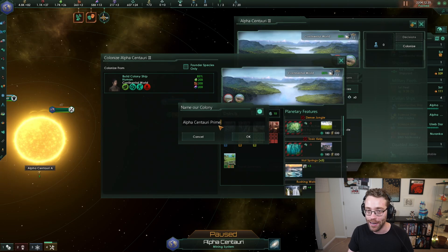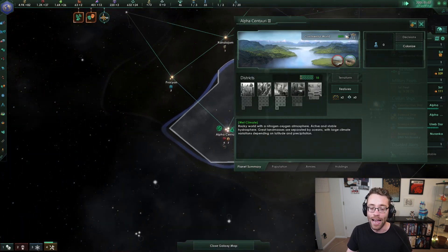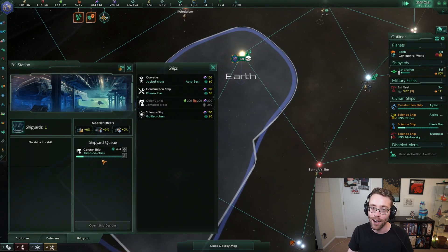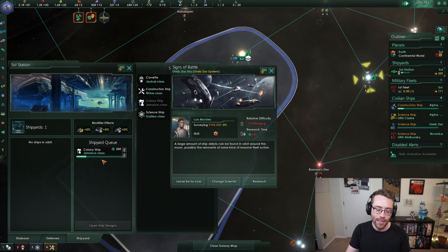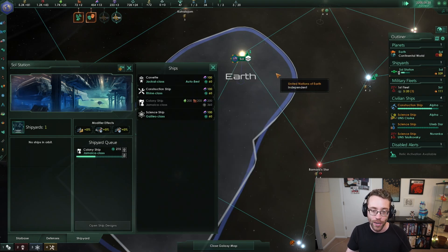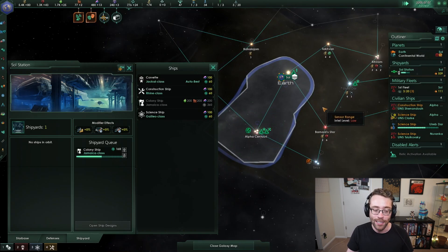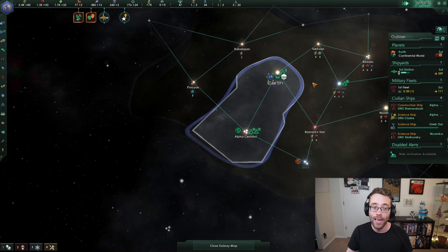And we can name the planet if we'd like to - I'm just going to leave it by default. Now what's going to happen is in the nearest shipyard, we are going to create a colony ship. It requires alloys, food, and consumer goods to do this. So this is another way that the game limits you from taking too many planets too quickly. You'll notice that we only have 75 consumer goods after that purchase. The colony ship is going to be created and, without us touching it, it is going to fly from Sol to Alpha Centauri III and colonize our very first non-Earth planet. Very exciting.